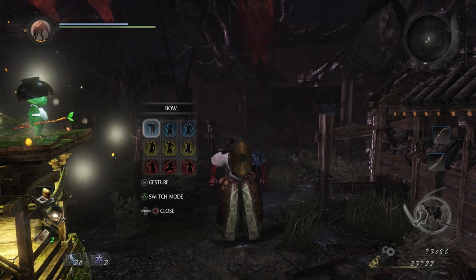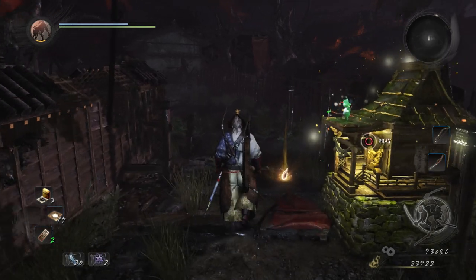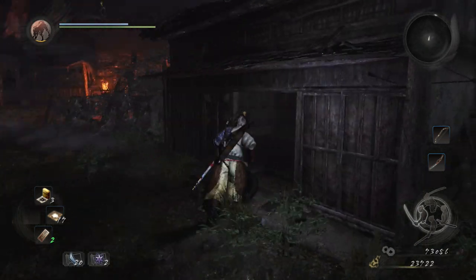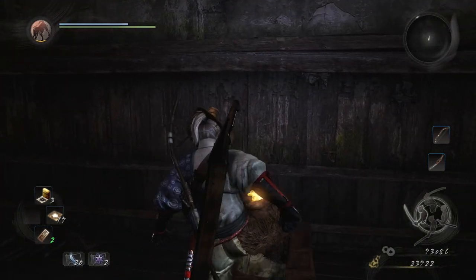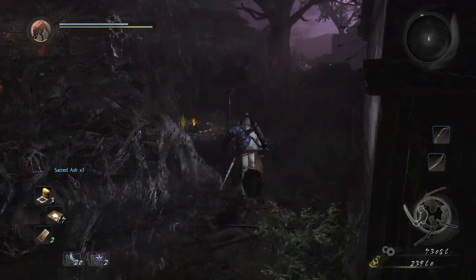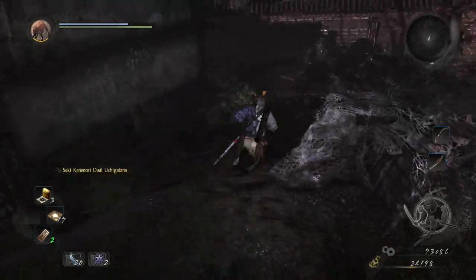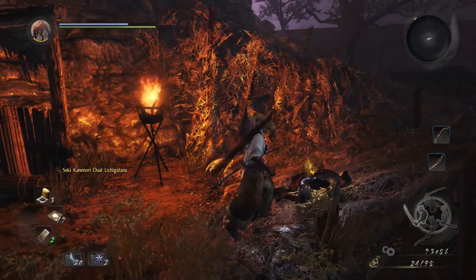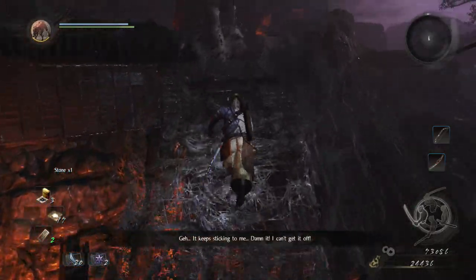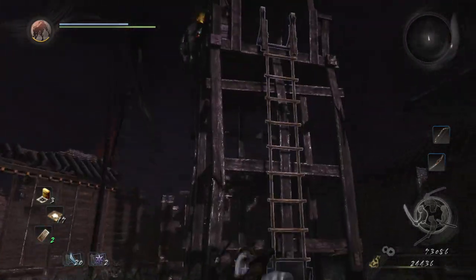Hey guys, welcome back to a brand new video. Today we're continuing with a 100% exploration walkthrough for Nioh — this is Spider Nest Castle, our seventh episode. In these walkthroughs we pick up all the items, get all the loot, all the kedamas, and show you all the shortcuts and secrets. There are no enemies in this walkthrough, so if you're looking to defeat a boss or get unstuck in combat, this probably isn't the walkthrough for you.